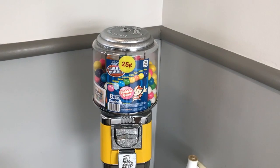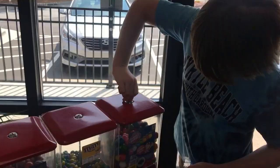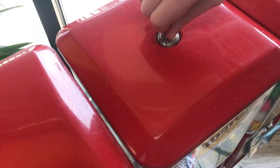This next location is another one you guys have not seen yet. This is a Mexican restaurant with a triple head — I have gumballs, peanut M&Ms, and bouncy balls in this machine. We will start off with the gumballs, pop off the top, and the gumballs made $19.50 for a total profit of $15.60 in two weeks. That's a pretty good collection.